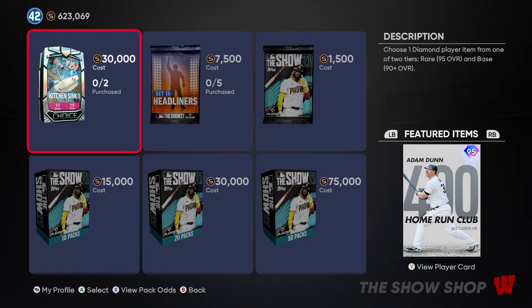I wouldn't recommend dropping 30,000 stubs on these packs because they could have a very negative effect on your stub count. If you open two and get the rare round in both, you'll basically split even, but overall these packs are just not worth it for 30,000 stubs. Now let's break down each player in this pack.